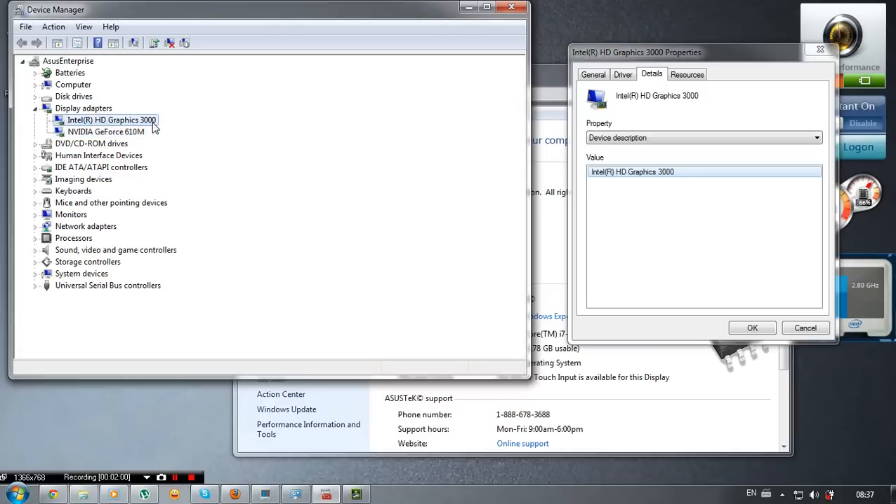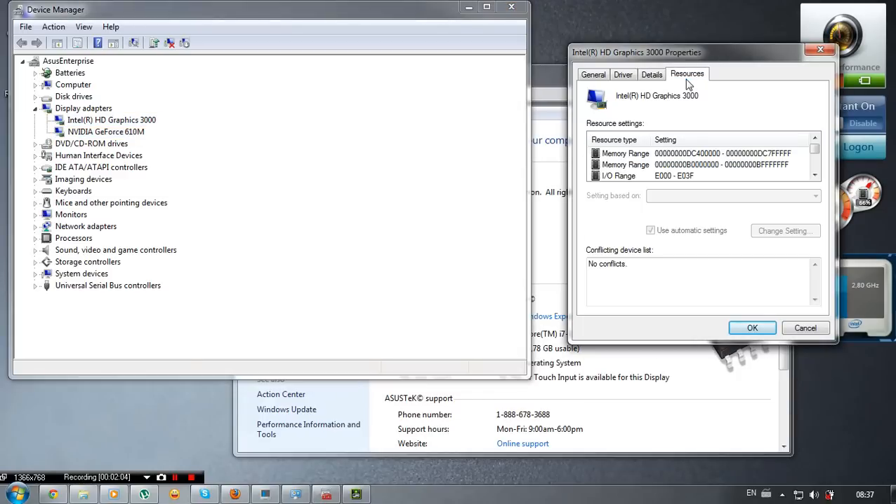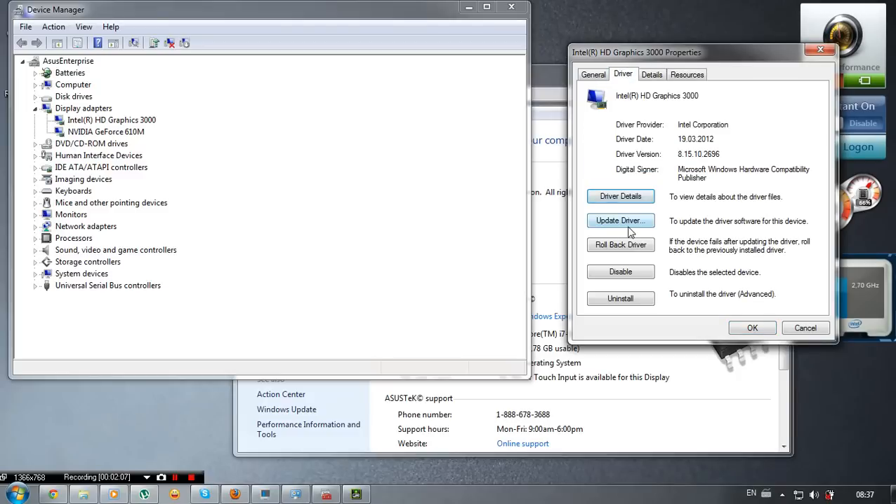I tried so many things with this driver. I tried to uninstall it, to block it, but you can't. If you disable or uninstall it, the whole laptop just shuts down — it goes black screen, and from top to bottom there are only colored dots, green and red. For a few minutes I was pretty scared — I thought I had broken the laptop.